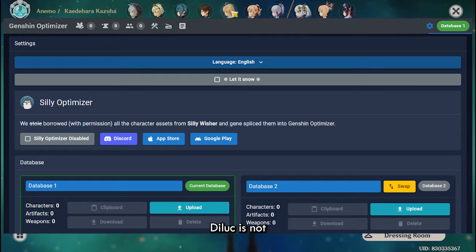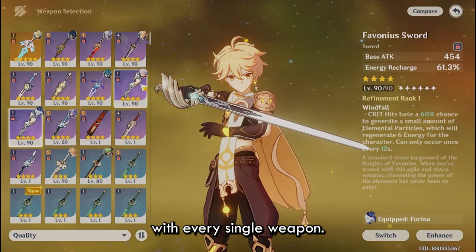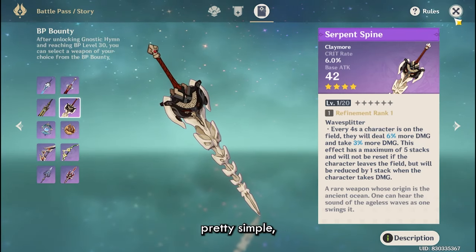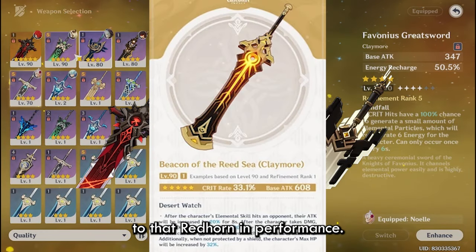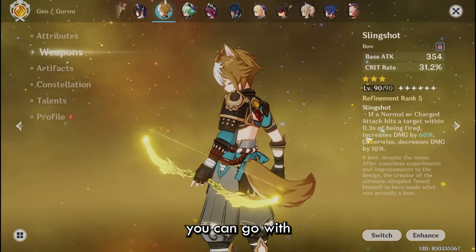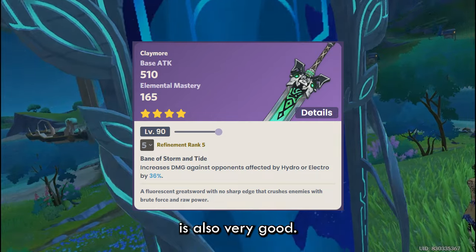For weapons, Diluc is not really reliant on his weapons — it's more that there aren't many good claymores. His best DPS option is the 4-star battle pass weapon, R5 Serpent Spine. For 5-star options: Wolf's Gravestone and Unforged are about the same; Redhound is slightly better depending on your attack buffs; and Beacon is similar to Redhound in performance. For free-to-play options, you can use Maid Flower if you have it, otherwise use the Quanten craftable. In Vape, a high refine Rain Slasher is also very good.